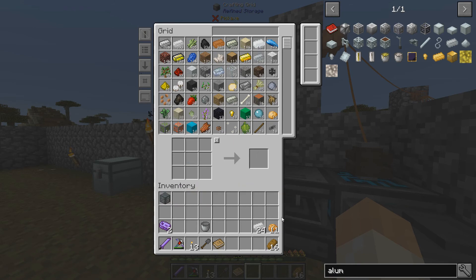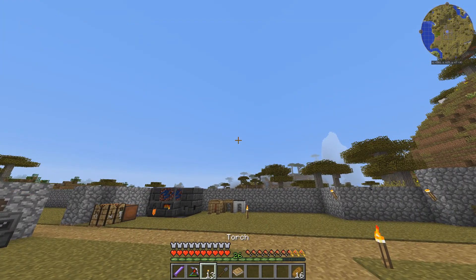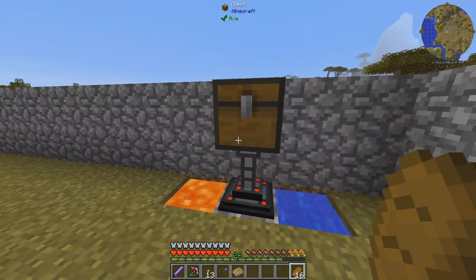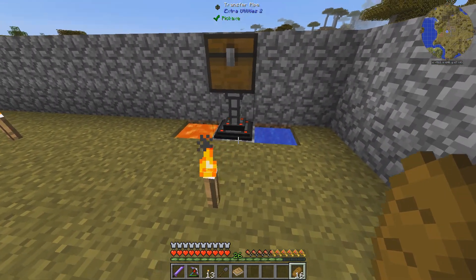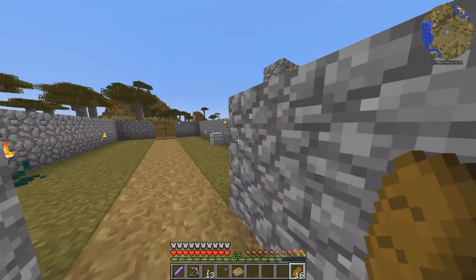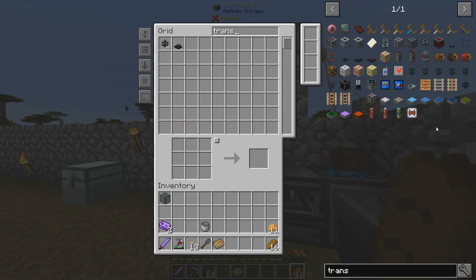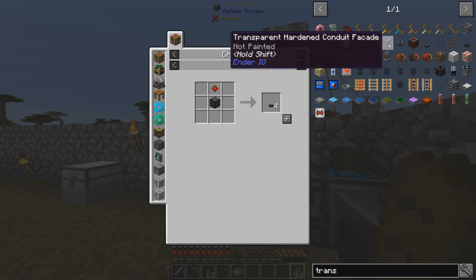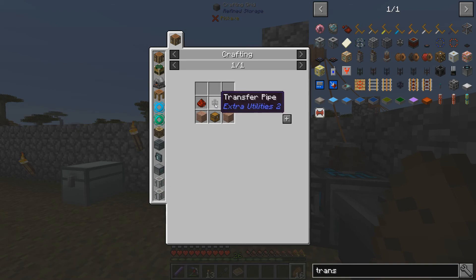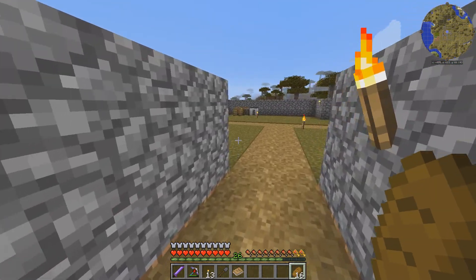The next part we're going to do — we need the cobblestone. This will be fun because now we need to use our cleaver. I need an ender pearl and I have none. I've prepared this small setup to be a cobble generator — a transfer node and a transfer pipe. If we go to the system and check the recipe: transfer node is redstone, stone, chest, and the transfer pipe. Transfer pipe is stone slabs and glass, so nothing strange. But to make it work we need the mining upgrade.